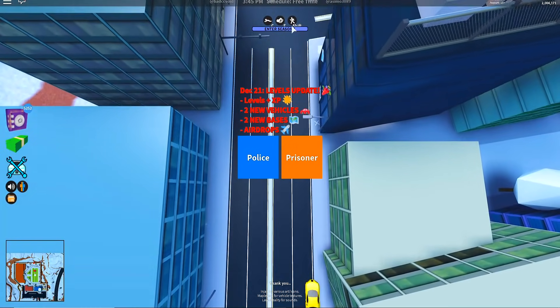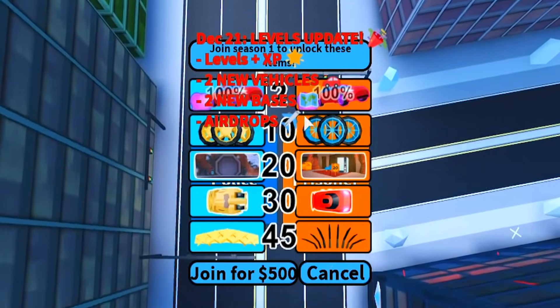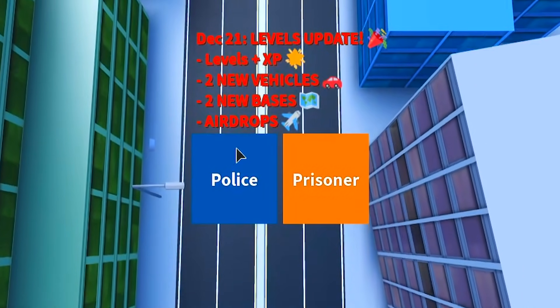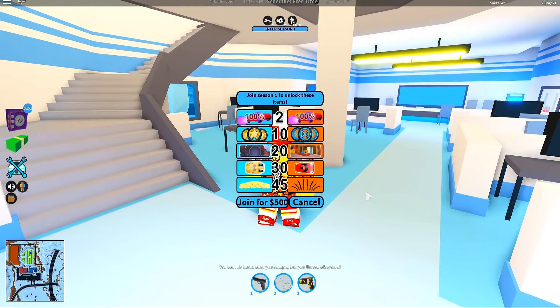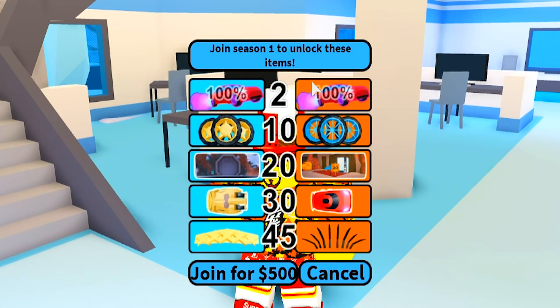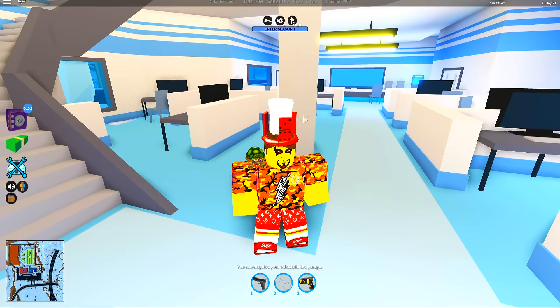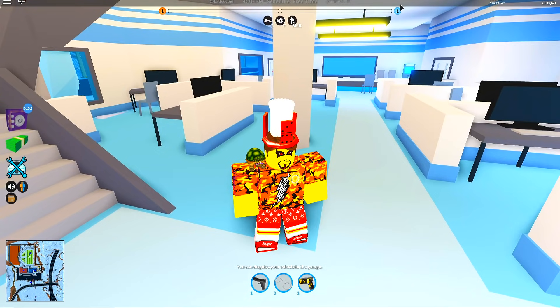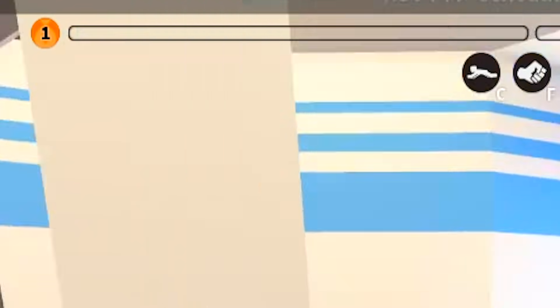Before I even drop in I noticed that there is a new button that says 'Enter Season One' and it brings this up. It's a little bit glitchy so I hope I can see it in game. It says join Season One to unlock these items — join for $500. Alright so I joined that. So now I have to fill that up. It looks like it's one track for the cop side and one for the criminal side.